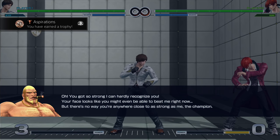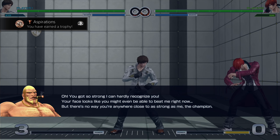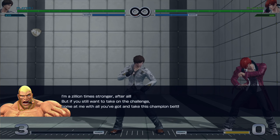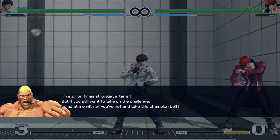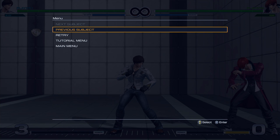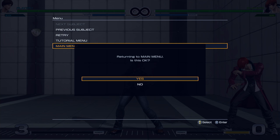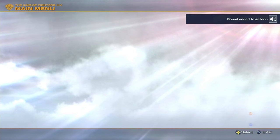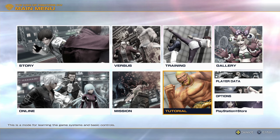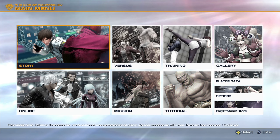Oh, you got so strong I can hardly recognize you. Your face looks like you might even be able to beat me right now, but come at me with all you got and take this champion belt — I'll be waiting in story mode. So that's the tutorial of King of Fighters 14. It's very similar to the previous King of Fighters games. The only things that are different are the full-on super cancels, and Max Mode is a little different having EX special moves. Alright, I think now I'm going to check out the other modes of the game.